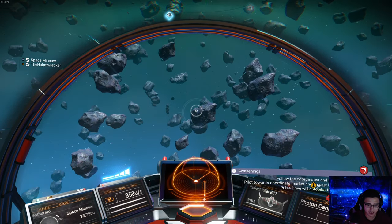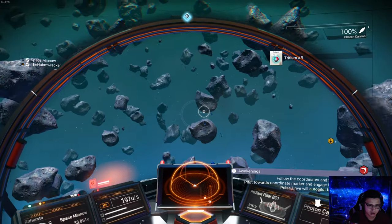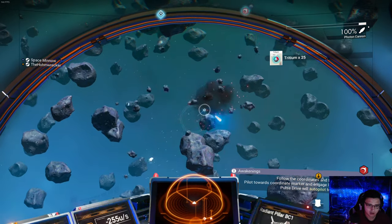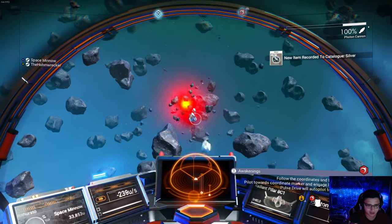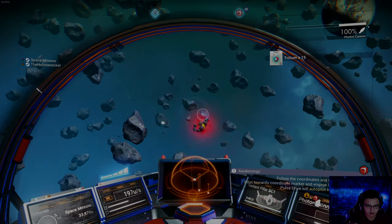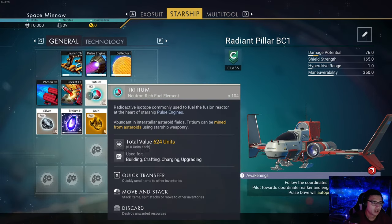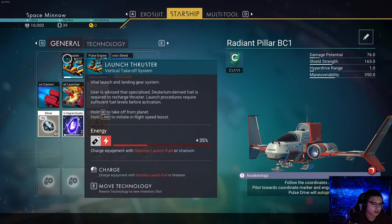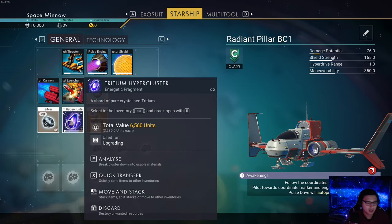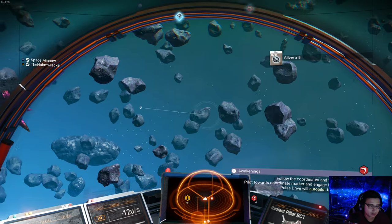Whoa, I just did some super scan — C scans everything around you. Oh this is fun, it's like a little asteroids mini game! I think that's good. I got some gold and silver. We can go to the space station, do you want to go there?